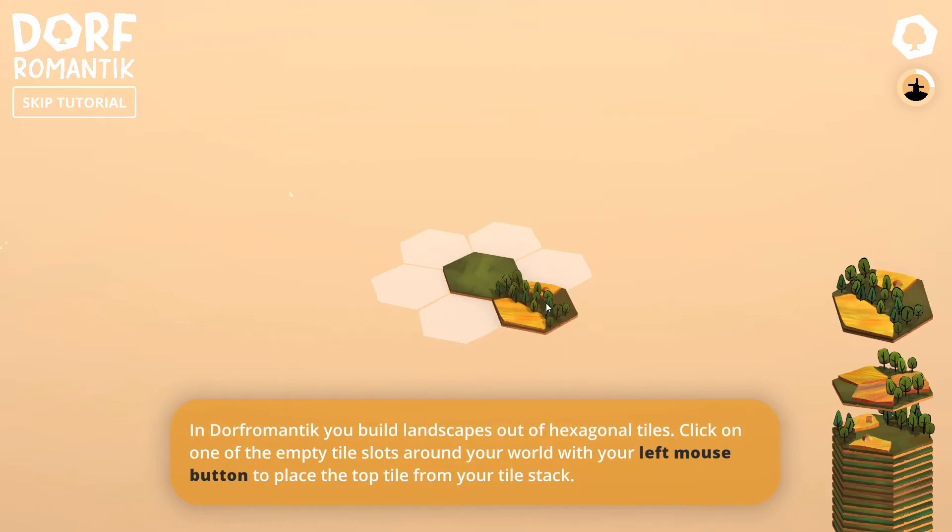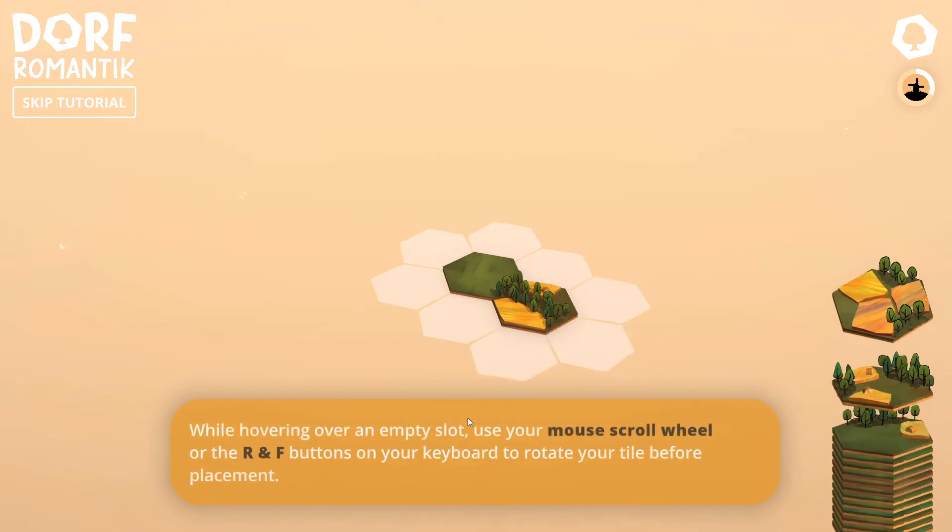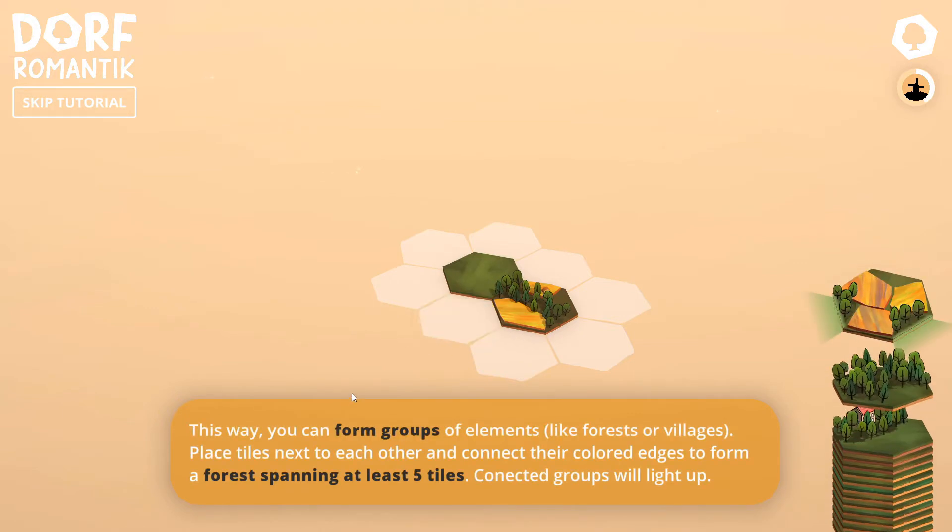The tutorial actually tells you what you have to do. Let's place this right there — while hovering over the empty slot you can rotate it. This way you can form groups of elements like forests or villages. Place tiles next to each other and connect their colored edges to form a forest spanning at least five tiles. Connected groups will light up.